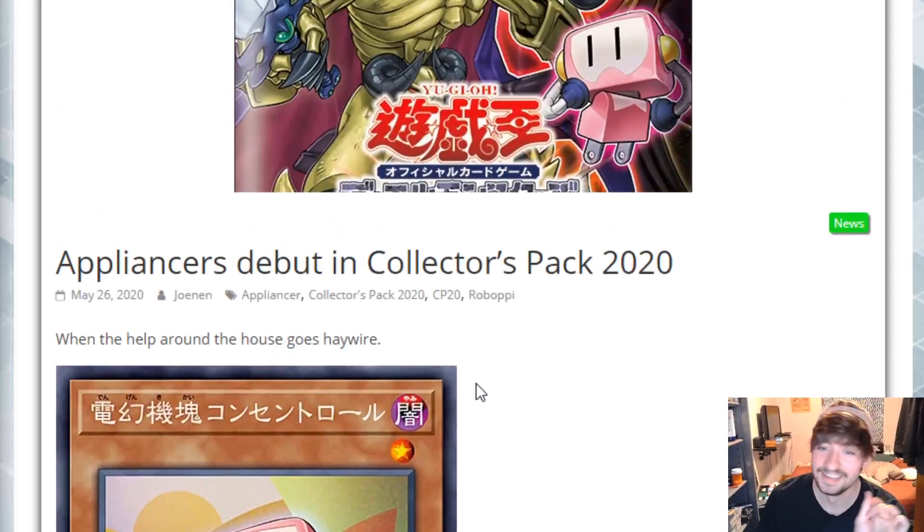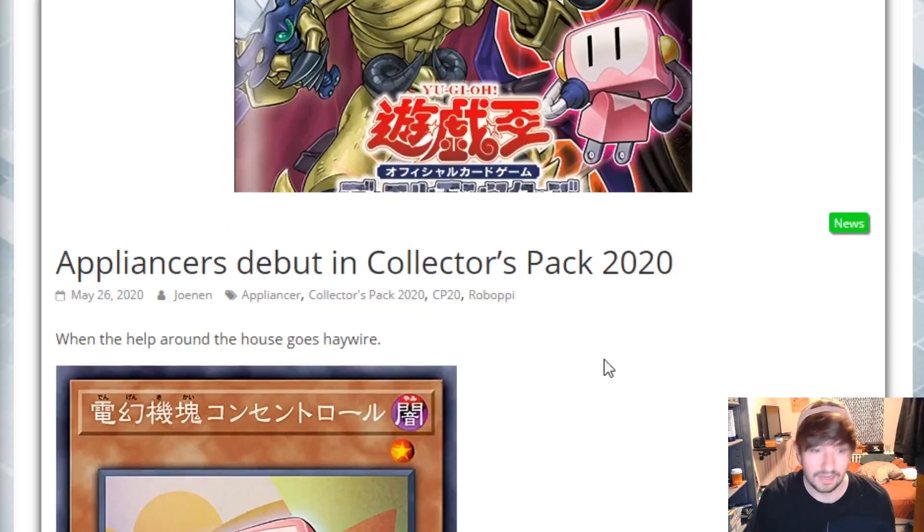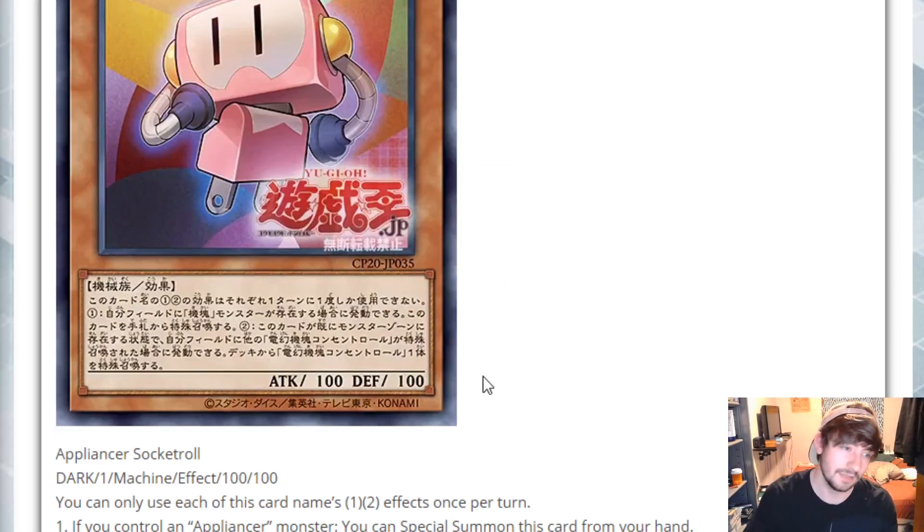This is the Collector's Pack — don't forget about that. This is an OCG set but we already have the fossil cards confirmed for a set. I'm not even sure if we have the Numeron cards confirmed for an actual set just yet. But yeah, today let's just take a look at these Appliancer cards.